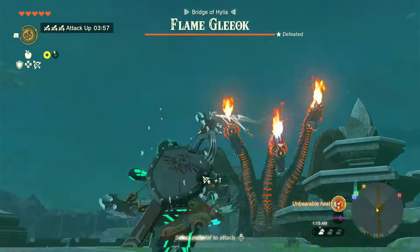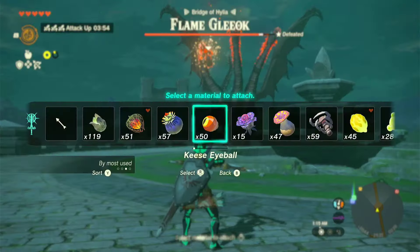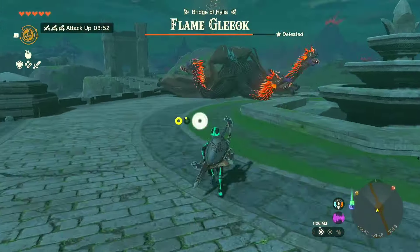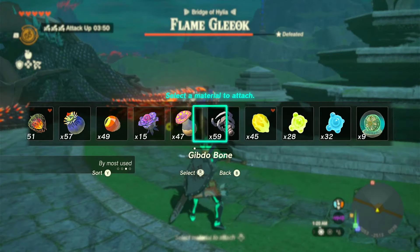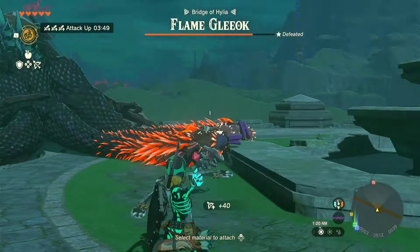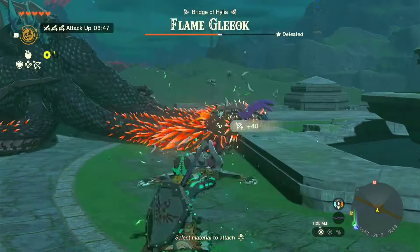As soon as he sees me, I'm going to run over and use Keese eyeballs — actually three Keese eyeballs, one for each of his heads — to disarm him and put him on the ground. Now that he's on the ground, I'm going to use the Gibdo bones with my five-shot savage bow to do massive damage.